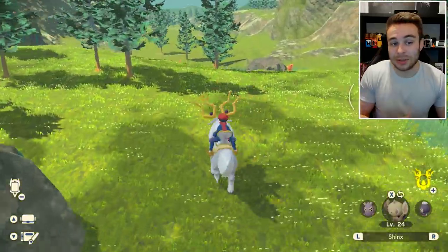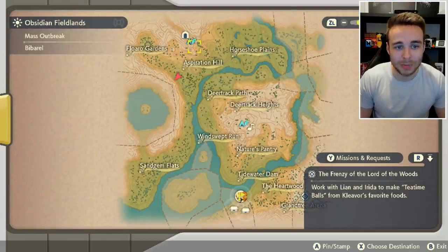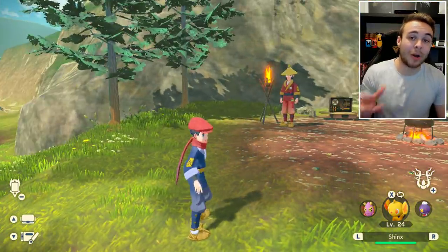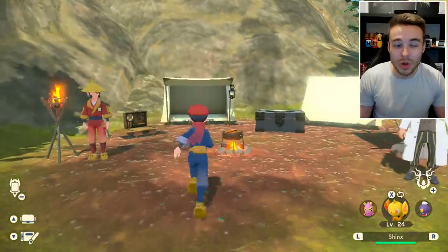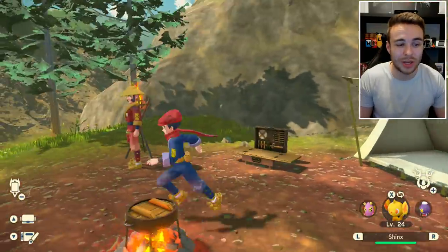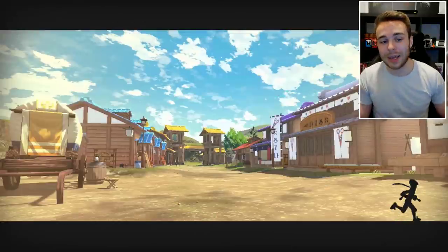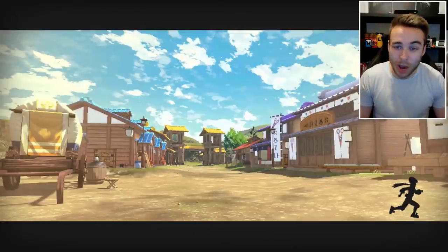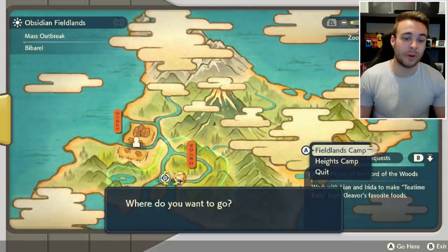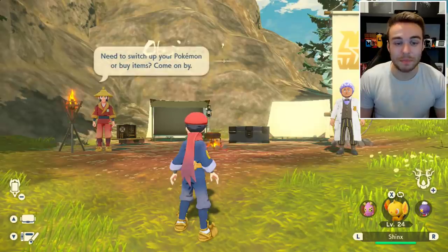You need to be able to reset the spawns. This hasn't been 100% confirmed in every method, but personally I go out of the camp, back to Jubilife Village, and then back into the camp to reset them. I'm not sure if sleeping — using the rest option to set morning or midday — resets the spawns. What I do is go straight back to Jubilife Village and then spawn back in, which definitely 100% resets all the spawns.